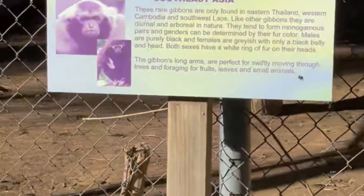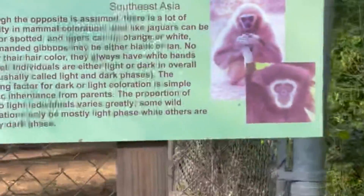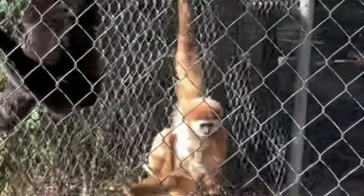We got these two monkeys — they are a pileated gibbon. So we got two more. I'm pretty sure he has his leg stuck, which is really sad. But these are white-handed gibbons. He just wants food. Oh my goodness, they're eating. That's so cute.